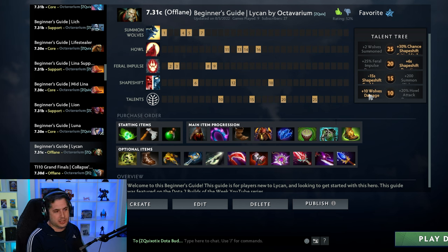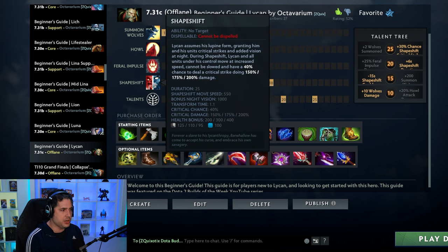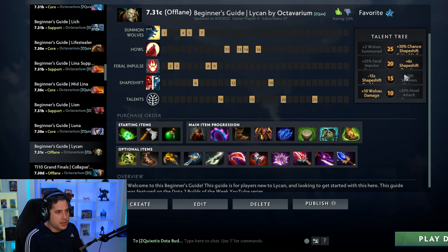You might be thinking: the Summoned Wolves and the Howl reduction talents are great. But without the Shapeshift reduction and Shapeshift duration talents, Lycan can feel like a creep — useless. Without Shapeshift, you are super vulnerable, and your summons are also weaker because they benefit from Shapeshift. The reduced Shapeshift cooldown and increased Shapeshift duration allow you to be more active with your team, and the Shapeshift critical chance is just too good. Lycan is back in the meta — exciting for offlaners. He's actually one of the more manageable micro heroes to get started with.